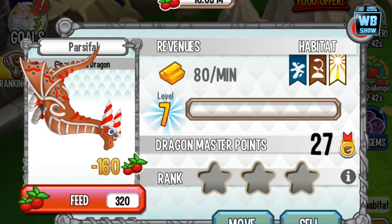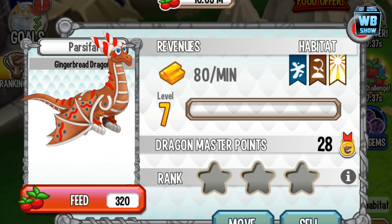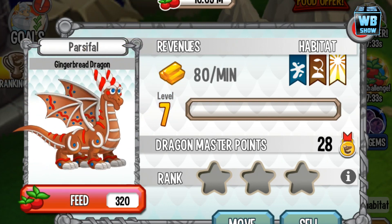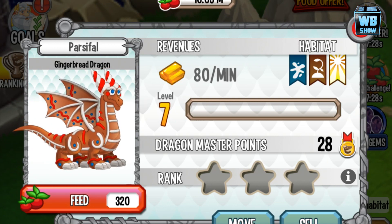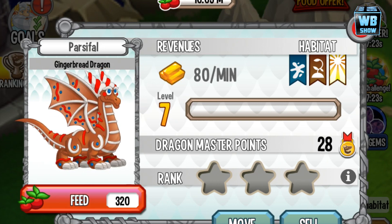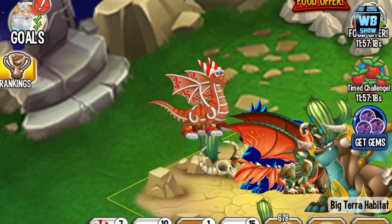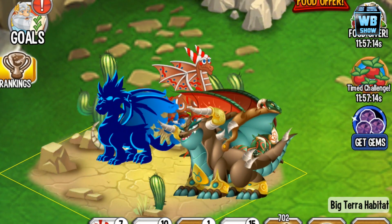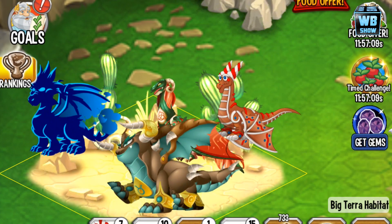Now evolving to the final form — here it is, the gingerbread dragon in its final form. It flies and drops those blue things, though I still have no clue what they are — I'm calling them blueberries. That's about it: the gingerbread dragon in Dragon City, only available through the special Easter event. You can't breed this dragon.